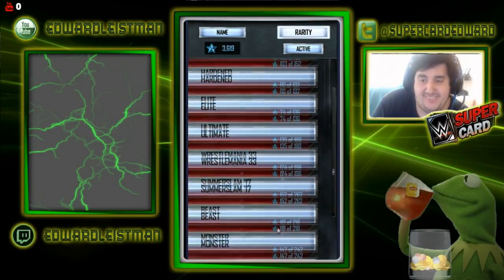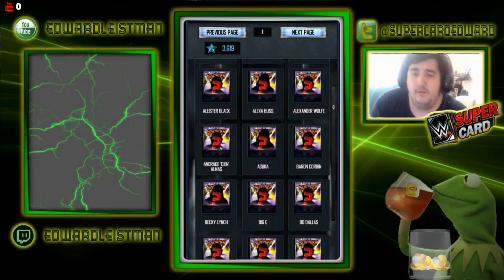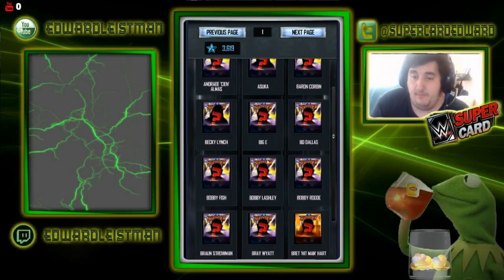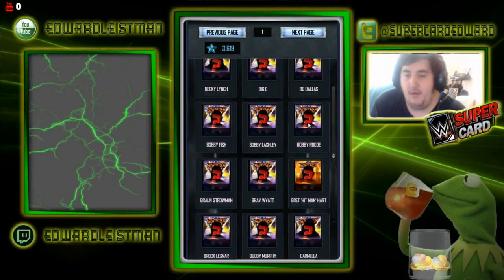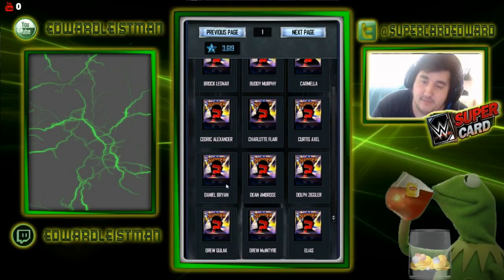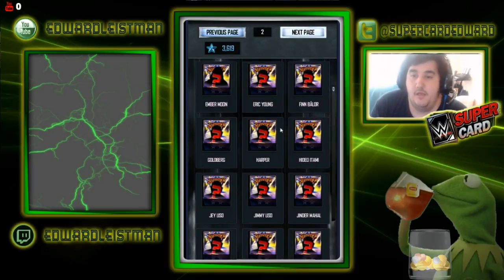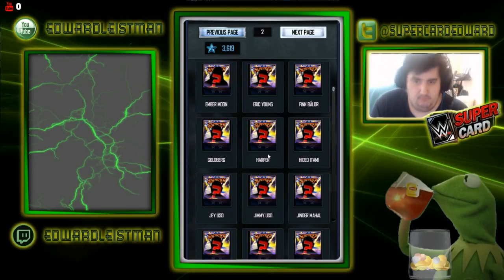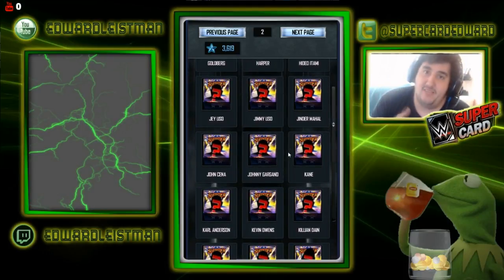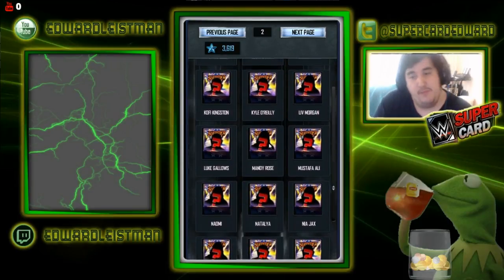The catalog has 70 Summer Slam 18 cards: Adam Cole, AJ Styles, Acom, A-List, Alexa Bliss, Alexander Wolf, Andrade Cien Almas, Asuka — which is very disappointing this tier — Baron Corbin, Becky Lynch, Big E, Bo Dallas, Bobby Fish, Bobby Lashley, Bobby Roode, Braun Strowman, Bray Wyatt, Bret Hart, Brock Lesnar, Buddy Murphy, Carmella, Cedric Alexander, Charlotte Flair, Curtis Axel, Daniel Bryan, Dean Ambrose, Dolph Ziggler, Drew Gulak, Drew McIntyre, Elias, Ember Moon, Eric Young, Goldberg, Harper, Hideo Itami, Jay Uso, Jimmy Uso, Jinder Mahal, John Cena, and Johnny Gargano — that's the one I want as my freebie.